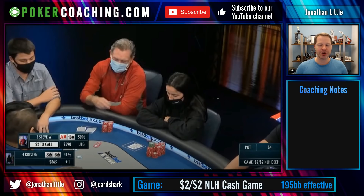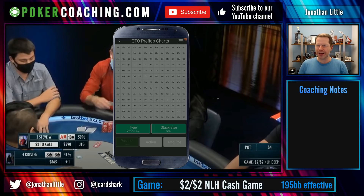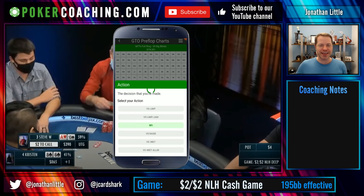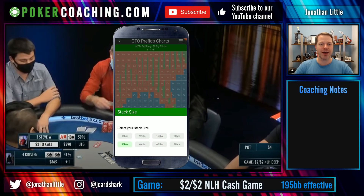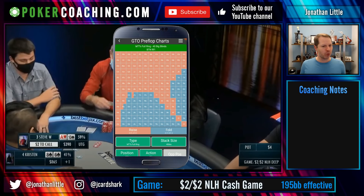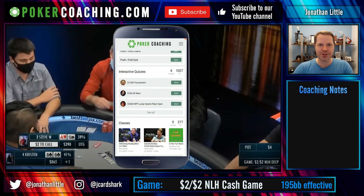I actually have game theory optimal charts in the poker coaching app. If you have not already downloaded the app, check it out. We have over a thousand quizzes, a bunch of classes, downloadable static charts, and also game theory optimal charts where you can set your stack size, set your position, set the action your opponents made, and it will tell you the perfect GTO strategy assuming your opponents play well. If your opponents play poorly, you can adjust accordingly — that is part of the skills we teach at pokercoaching.com. So go get the app, check it out, leave a review.